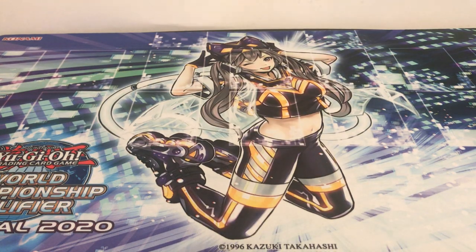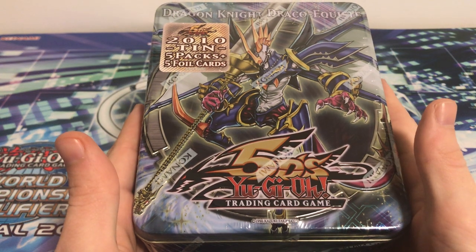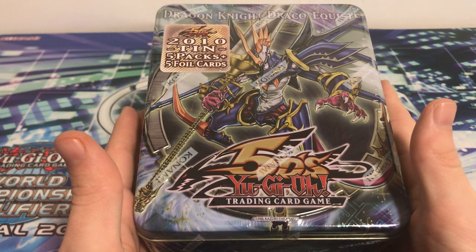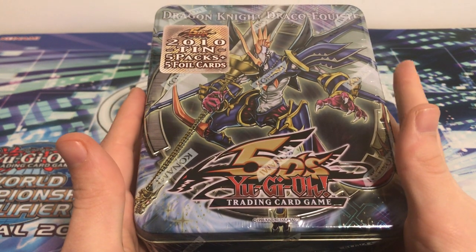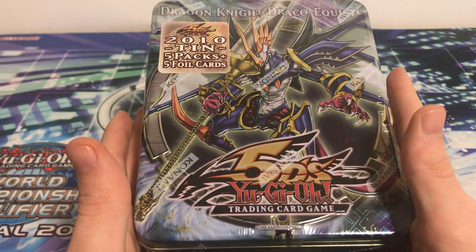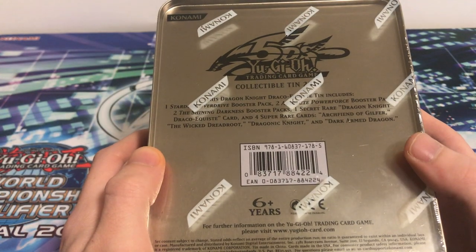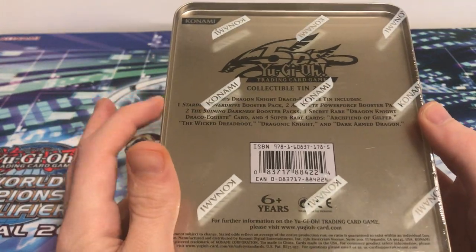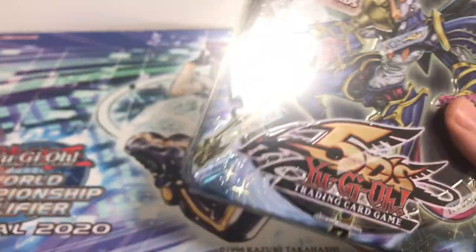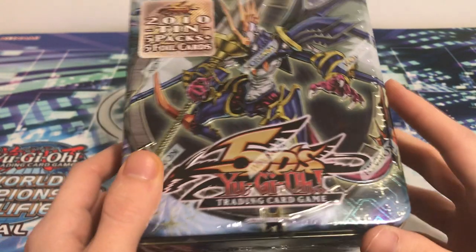What's up YouTube, Sky that one guy here. Today we're gonna be opening up the 2010 Dragon Knight Draco-Equest — probably butchering that name — a very old 5DS collectible tin from 2010, so that's 10 years ago. It comes with some really cool packs: Stardust Overdrive, Absolute Power Force, and Shining Darkness — all three sets that have chances at ultimate rares and ghost rares, which is what we really want to see.